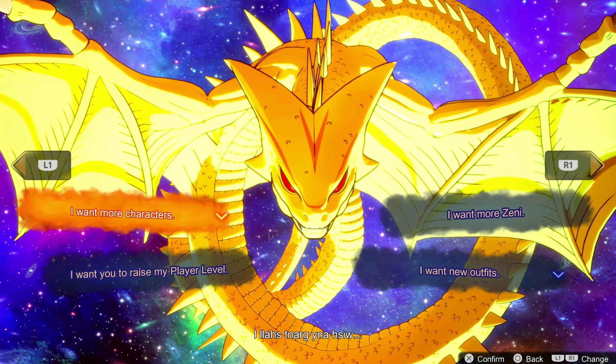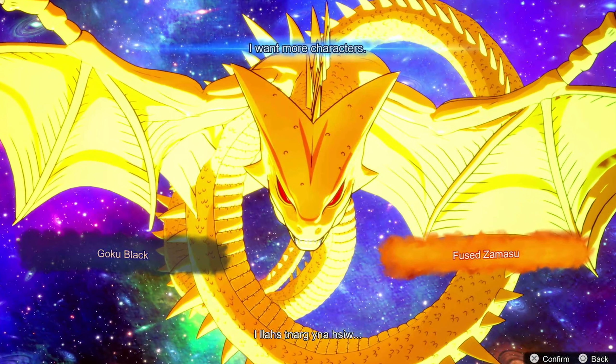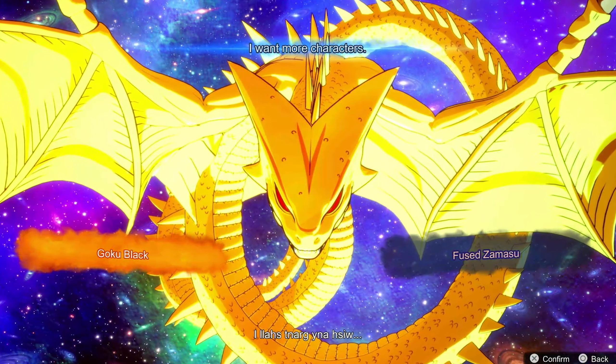Now let's see what Super Shenron is about. How do you get the Super Dragon Balls? If you already got the Ultimate Edition, you already have it — you get your free wish. But how do you get it without that?